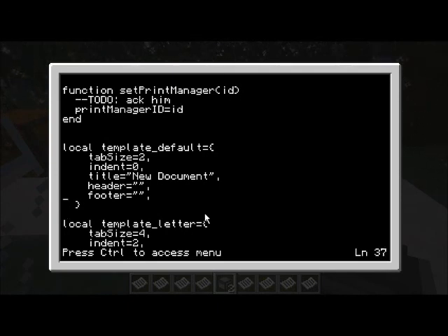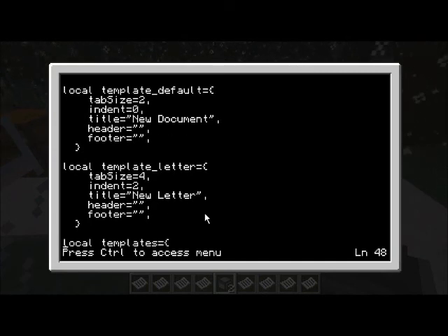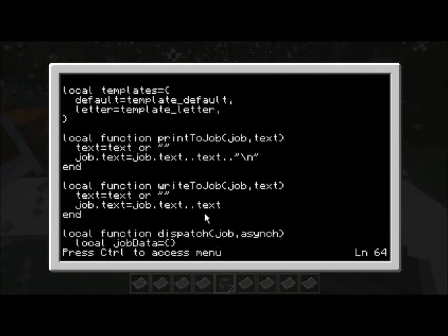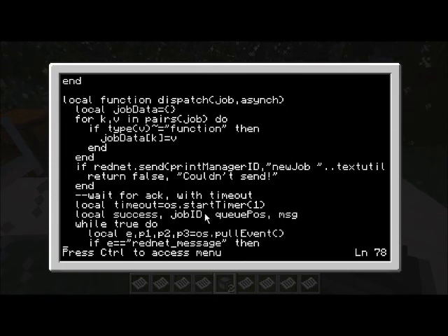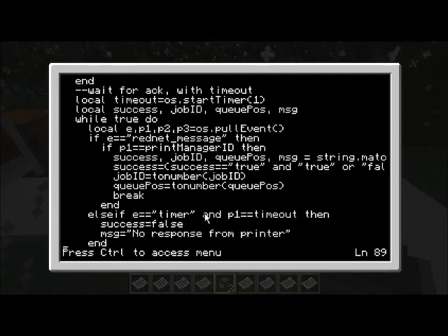There are templates that define default settings for a document's tab size, indentation, and title. I've got headers and footers planned but not implemented yet. I've just got two templates defined for now. Ultimately what it sends to the printer is just a single long string that defines everything in your document. The API doesn't think about pages, page size, or line wrapping - it just compiles the stuff together and talks to the server.